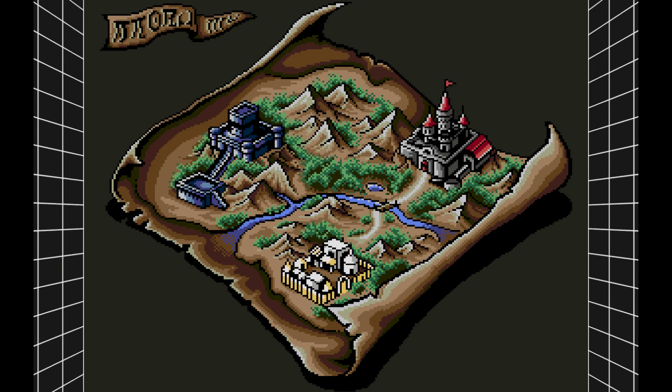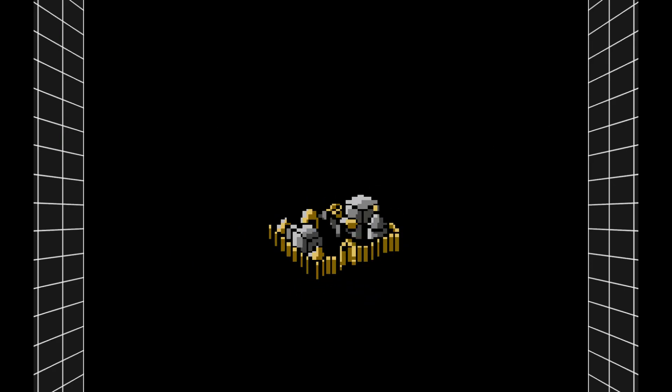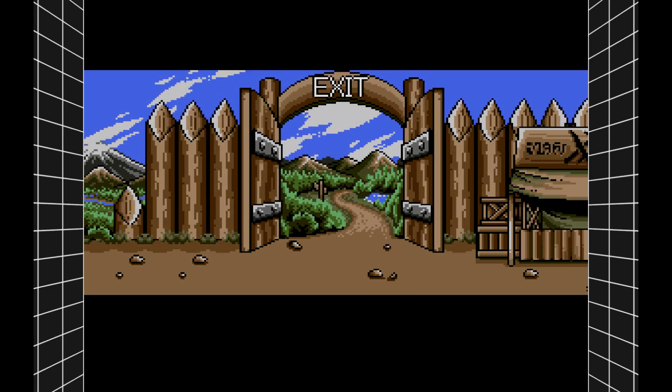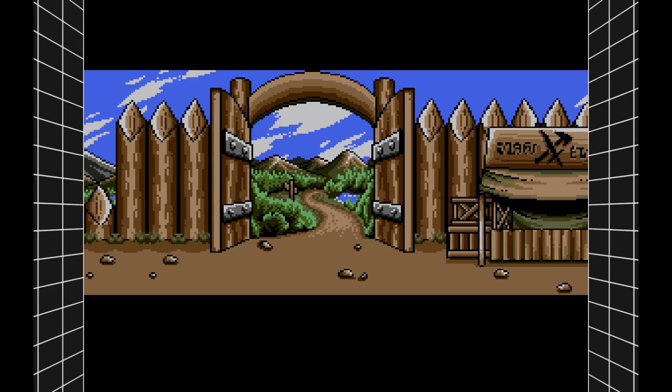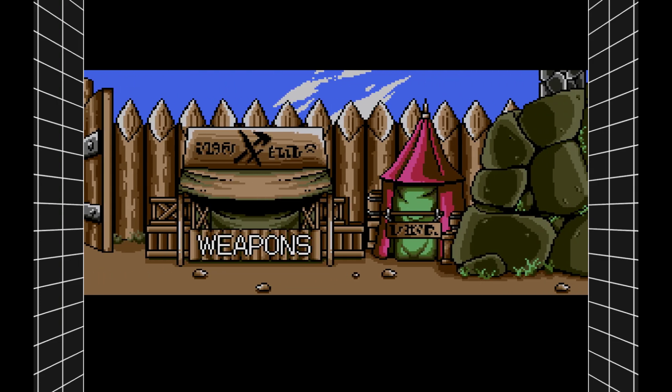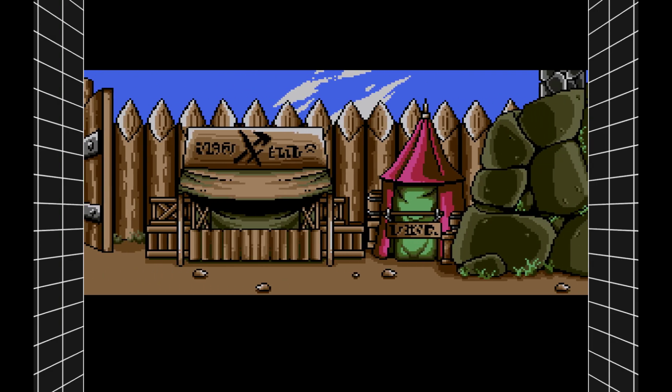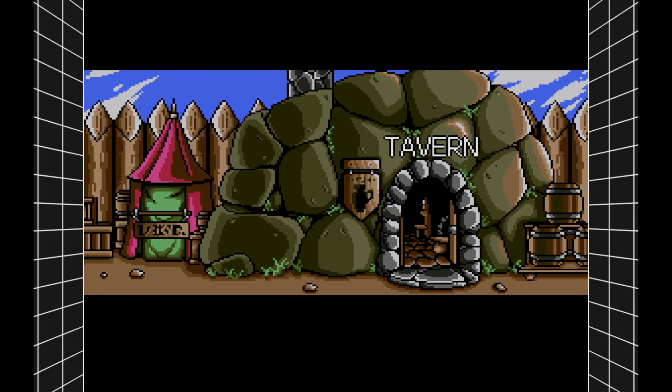Here's the overworld map. We can't go to the labyrinth yet — or my d-pad is broken. I think we can't go to the labyrinth yet. Here is the town. We're going to get familiar with this. We've got the weapon shop, the tavern — let's go into the tavern.